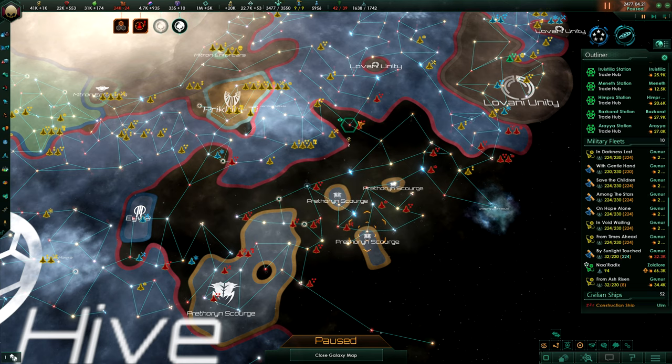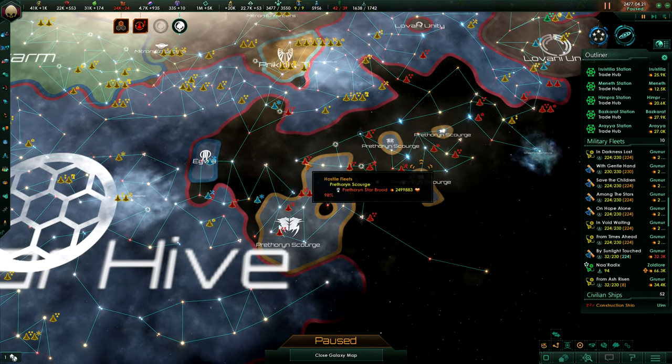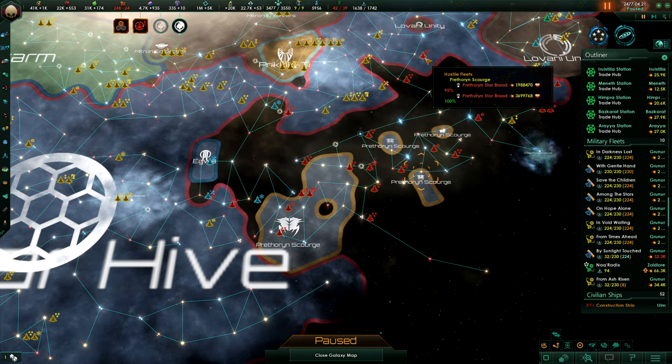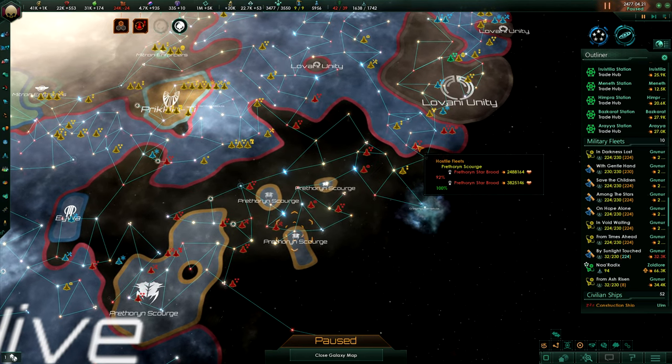Yes, they have spread. They have way more than 4 million fleets now. The amount of 4 million fleets is crazy — roughly 3.7 to 4 million, sometimes over 4 million, sometimes 2.5 million. The time of the 1 million fleets that we have taken out is over. The new Pretherin plague comes in 4 million stacks.